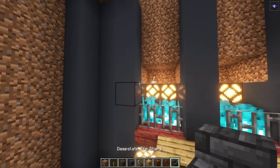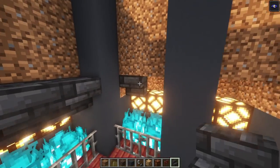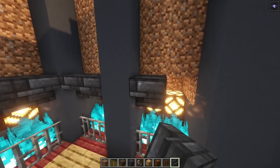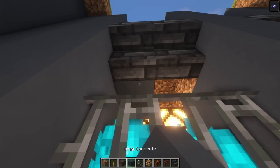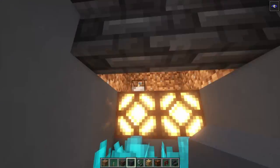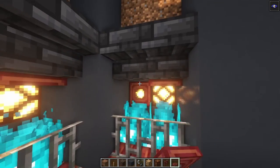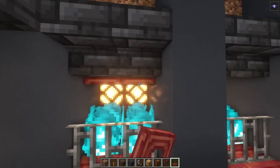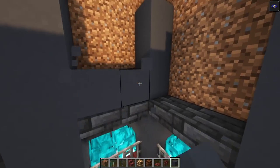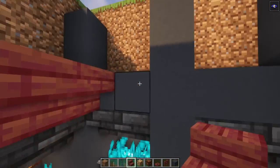After that take some deepslate stairs and cover this up. We want to cover this in as well, so just add some gray concrete. Take mangrove trapdoors and place them in. Then take some gray concrete again and place it going all the way around, and then take your mangrove stairs and go in one more time.